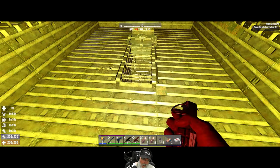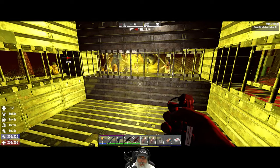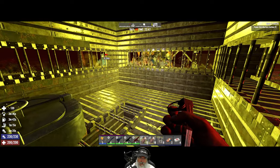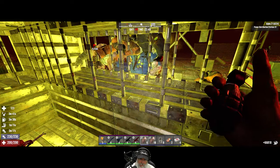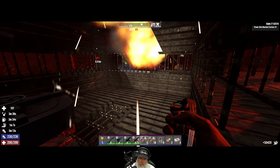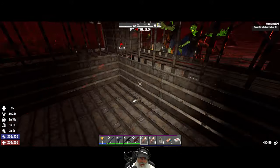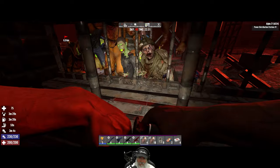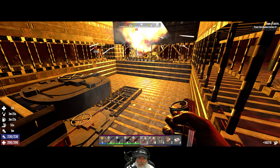Uh-oh — they destroyed the ladder! Oh crap. Well, let's go ahead and light them up over here then. 66,000 XP! 50,000 XP! I mean, this works too. It's not quite what I had in mind, but... yeah, so if they're going to blow up the ladder that easily, I'm not sure what we do about that with this particular design. Maybe create some mechanism where they have multiple ladder paths or something.